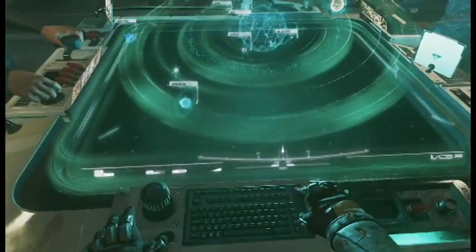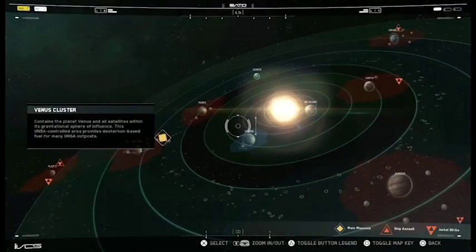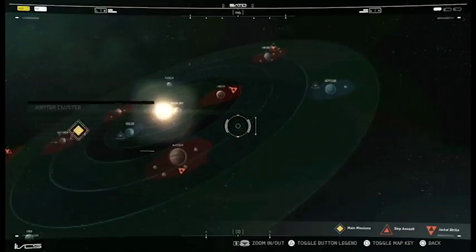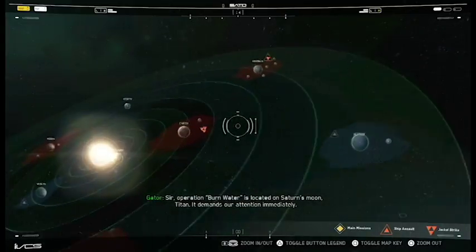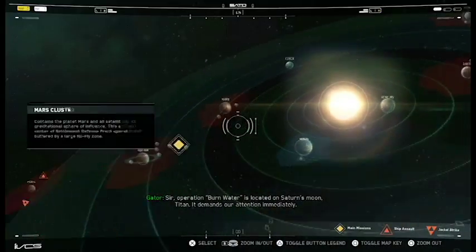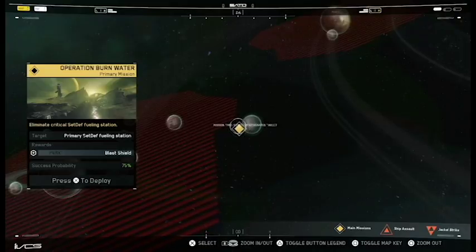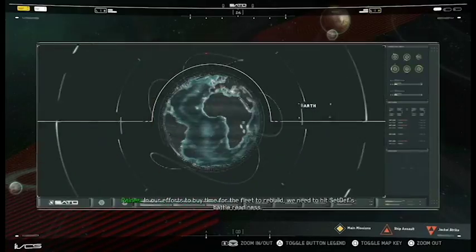So last time I know we did some kind of side mission. What are we going to do this time? It looks like we've got a main mission we can do. We've done side missions the last couple episodes. Neptune's in good shape. I think we'll just do a main mission - Operation Burn Water. Eliminate critical SDF fueling station. 75% success probability. Let's do it.